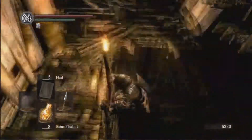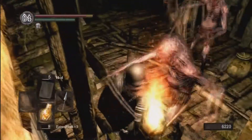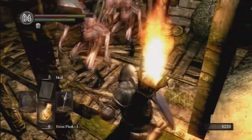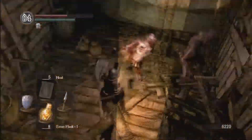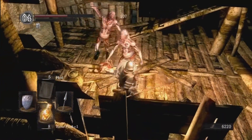We're going to head on this way. Head down here — watch out, there are some enemies. Thought he hit me with his grab attack there, but apparently not. You can see I can poke both of them here with the spear. Let my stamina come back and this one's down.